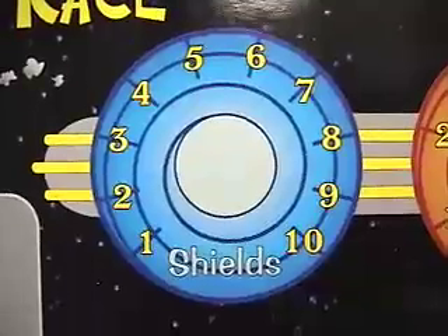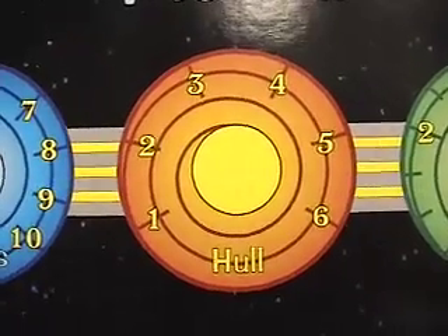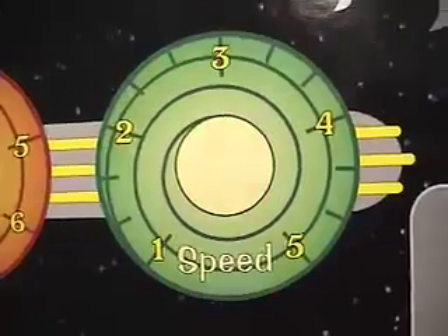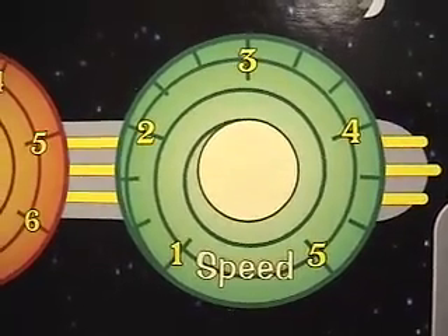Shields help a ship absorb damage. They go down as you take damage and regenerate between turns. Hull points represent the physical integrity of the ship itself. You don't want to take hull damage — they're permanent, and once they're gone, your ship explodes and you're out of the race. Speed, of course, is how fast your ship is moving. The faster you're moving, the more cards you get to play each turn.